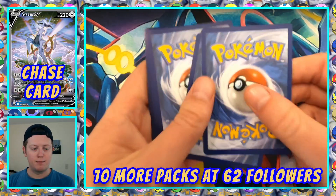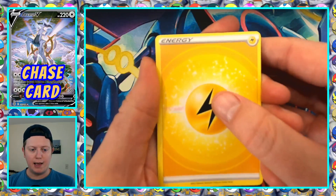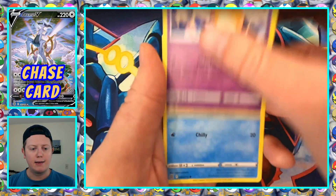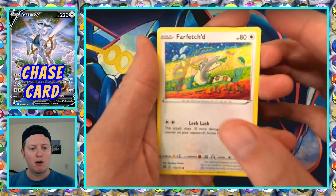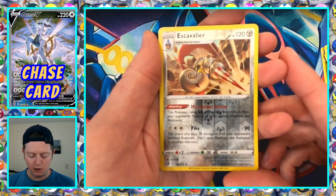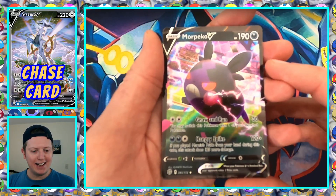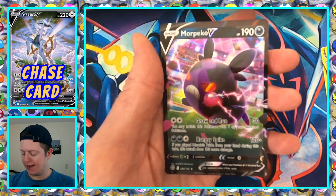Code card for the chat. Starting off with a Lightning Energy, Gabite, Forkle, Double Turbo Energy, Daydenay, Cubchew, Shinx, Farfetched, Execute. Got a Reverse Holo Escavalier, and Morpeko V — let's go! That's the Hangry Morpeko. Very nice. We'll get that guy in his sleeve.